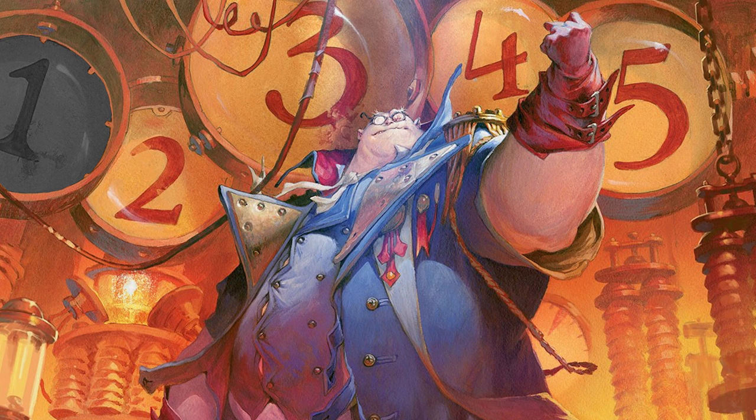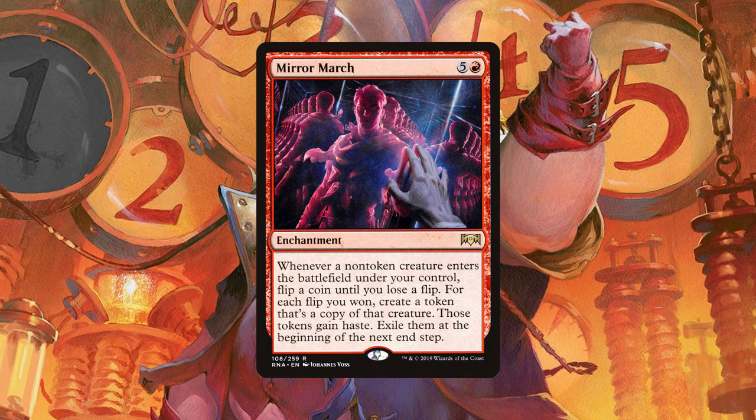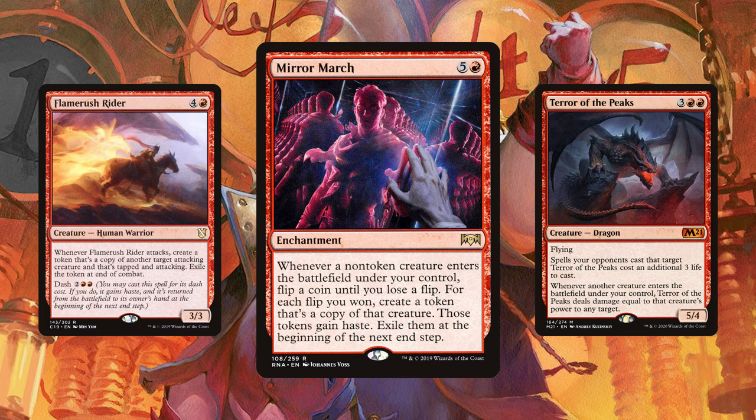Our number 2 card sees what Genesis Chamber did and says, 'Hold my beer and watch this.' This card costs 6 mana, is a red enchantment, and is a fan favorite of gamblers. It's Mirror March. Every time we dash, we're going to flip coins. When we win, we create a token of our dashing creature. This gets absolutely crazy when you cast Flamerush Rider with Terror of the Peaks in play — you probably won't need a calculator for this one, but you will need some multiplication skills and maybe a few of your fingers.